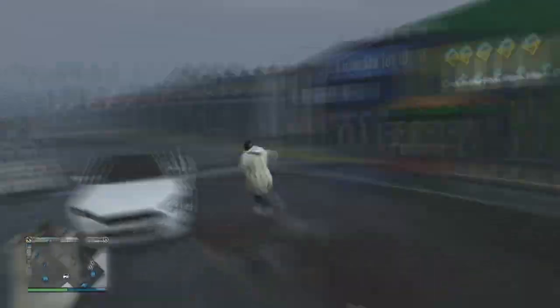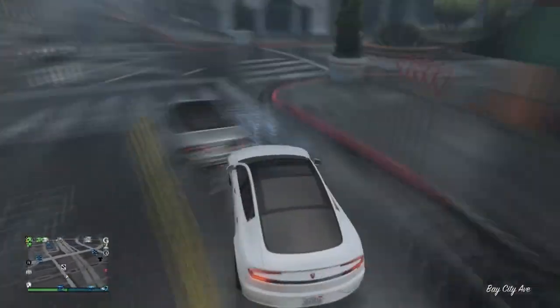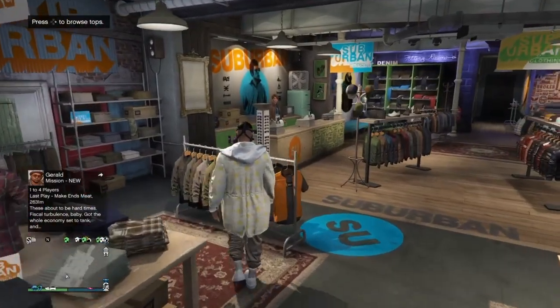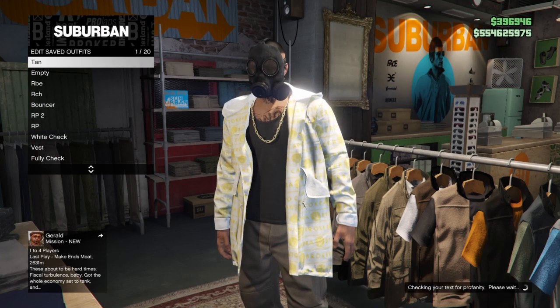You should now see that the mask merges onto the outfit. Once you have that, make your way over to any clothes store — I'm going to go to the Suburban right next to the pier. Once you're at the clothes store, go ahead and go over to any clothes section and save that outfit.